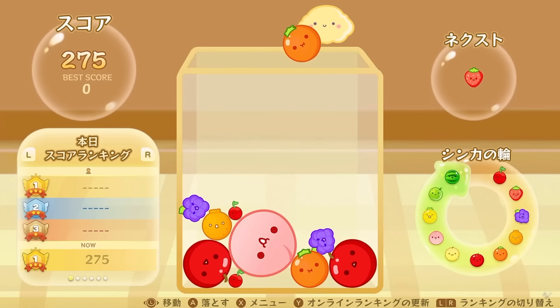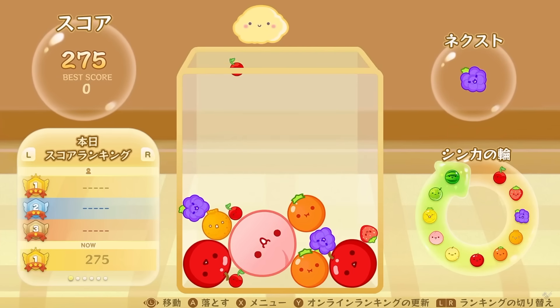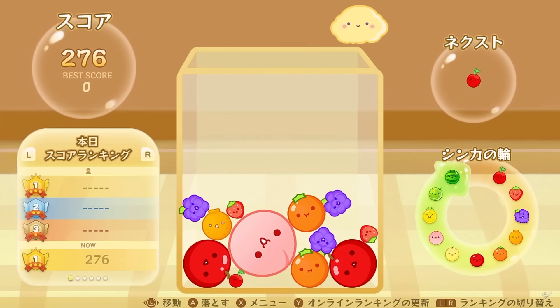Suiker Game! Let's get it! For people that don't know, Suiker Game is a game that's like, with fruit and stuff, and you drop the fruit — I don't know, it's like basically Kawaii 2048.